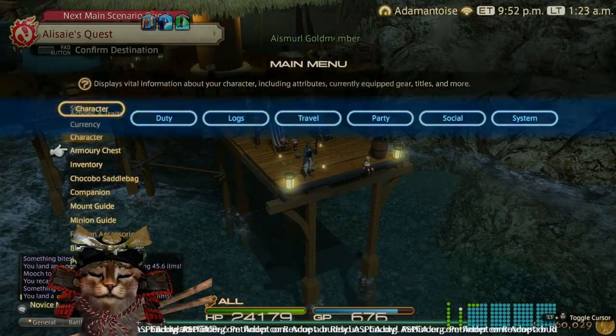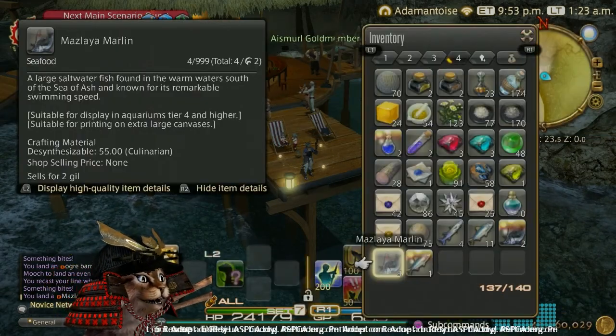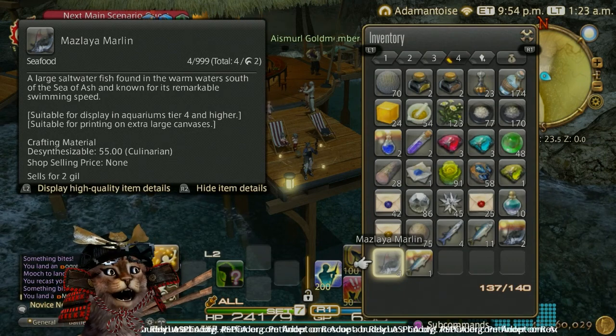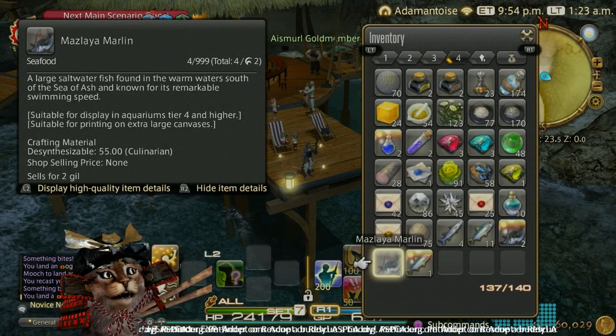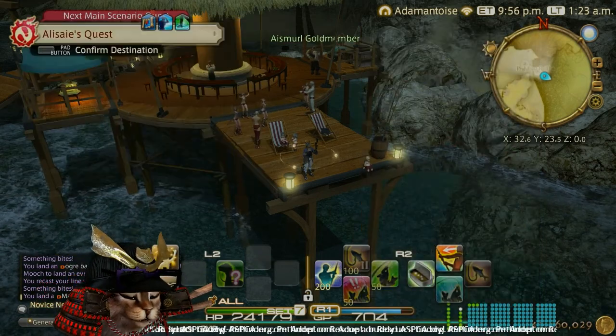And there you have it — your Mazlaya Marlin! Let's take a look in the inventory. It shows he is actually suitable for displaying in aquariums tier four and higher. And as in the past, I'm going to show you guys what he looks like in the aquarium.